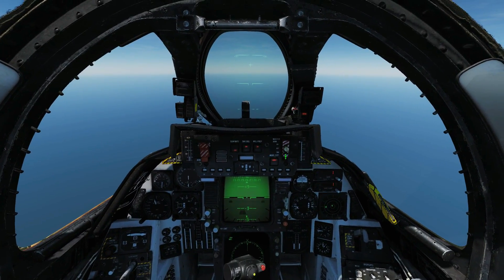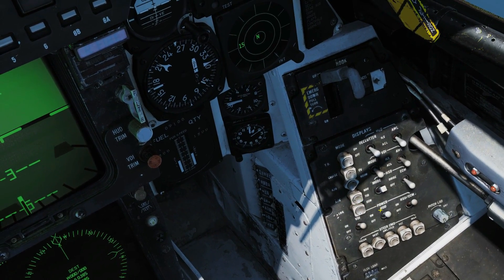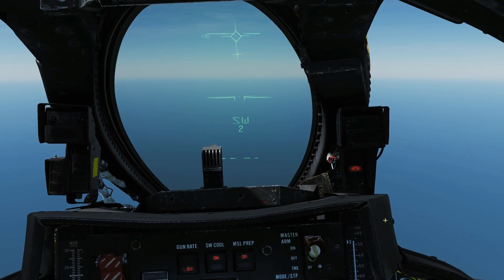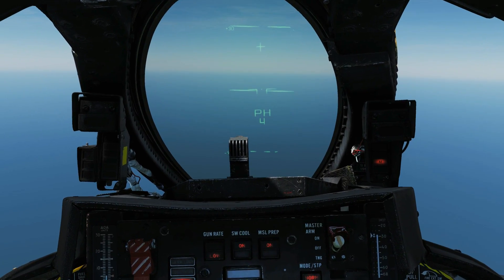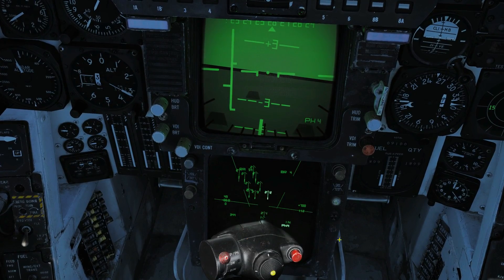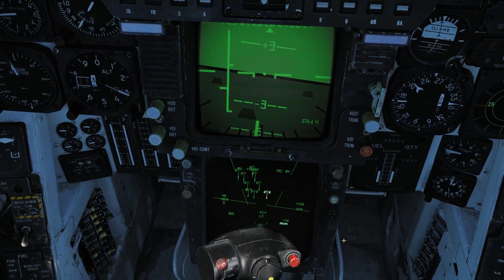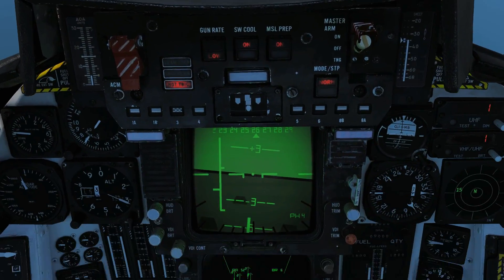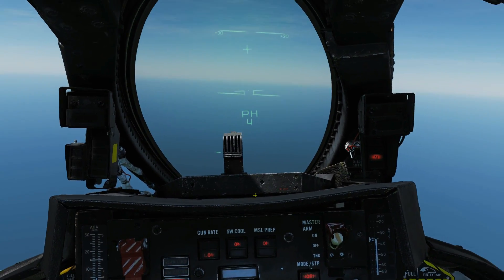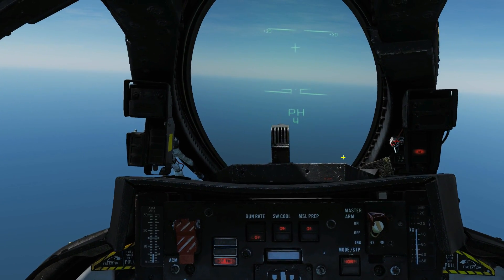We're going to get our plane set up for combat: master arm on, air-to-air mode on, HSD to TID — all the usual stuff. Let's get our missile selected. We're going to select our Phoenixes. We have a bandit group bearing 245 at 80 miles, a bandit bearing 265 at 30 miles at 46,000 feet, and a bandit group bearing 270 at 53 miles. I've selected the Phoenix missile and that's telling Jester my intentions are to fire on probably multiple targets at long range.